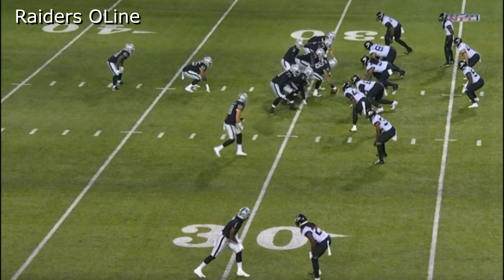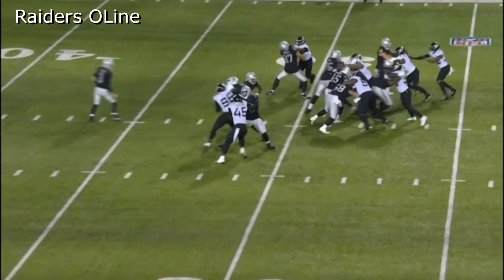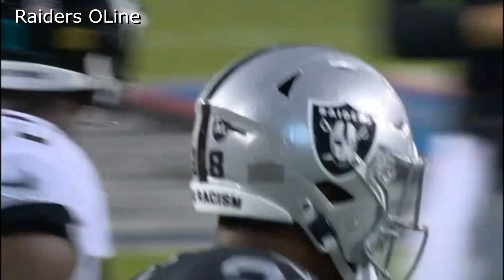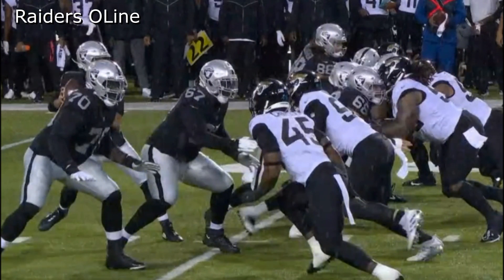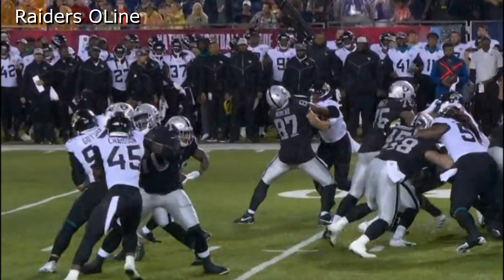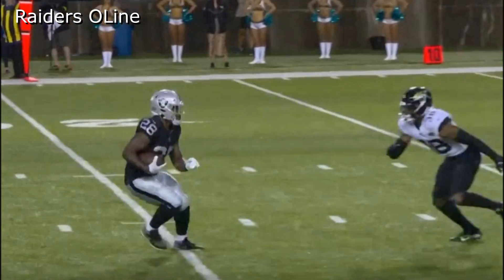I want you guys to focus in on Andre James on this clip right here and look at how he gets low and drives this guy — I believe he's in the one technique. Look how low he gets right there, and of course Josh Jacobs picks up a massive chunk of yards on this play. Great job by Andre James. Look at how low he is, he gets physical, he gets tough, he gets nasty, and he opens up a massive lane between him and Lester and Leatherwood. Great job right here on this play.